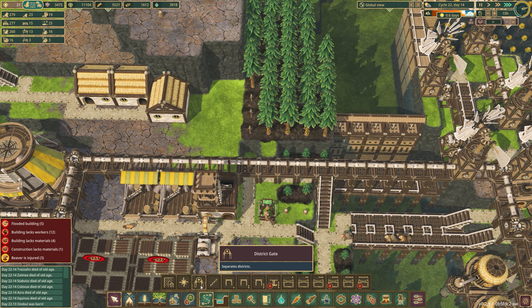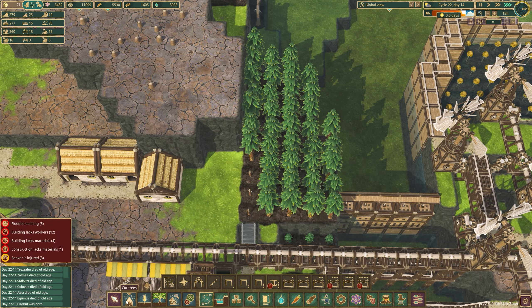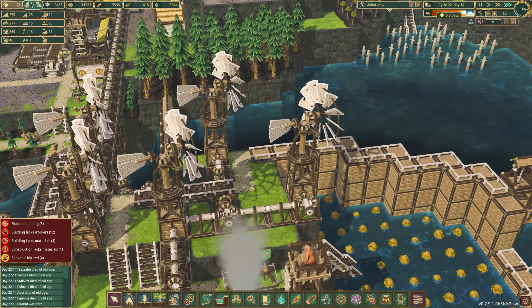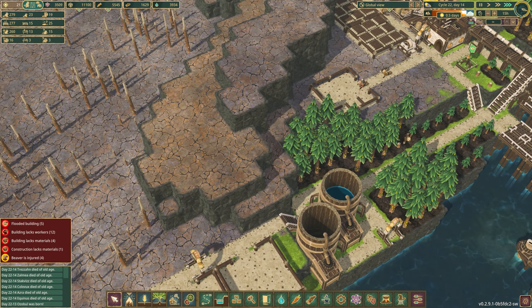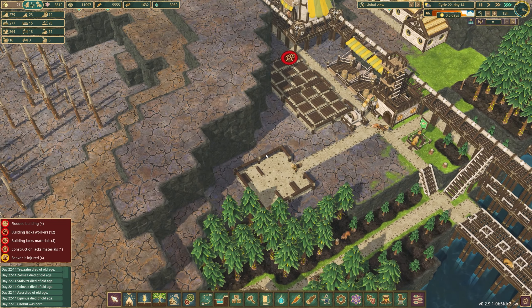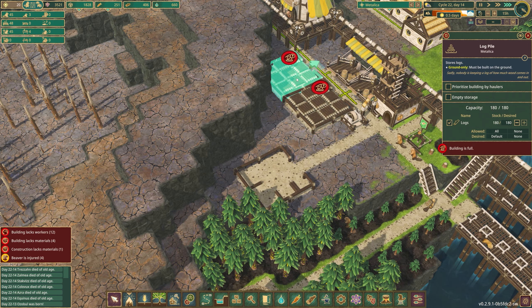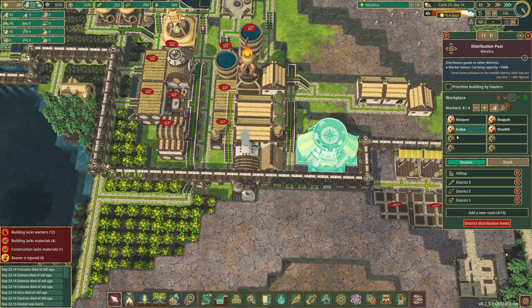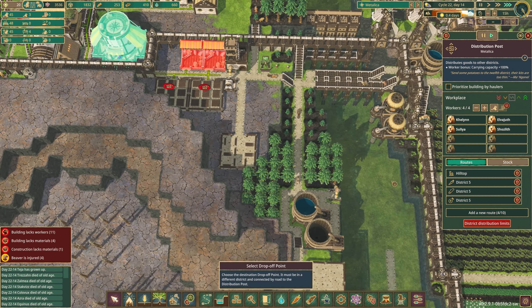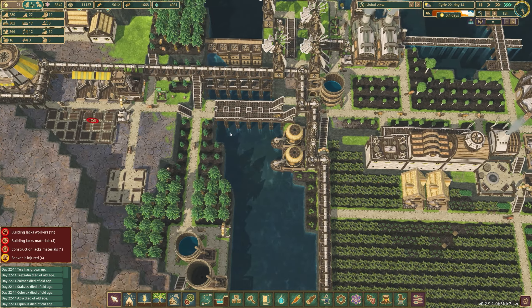Things are going better — that is much better. You can see how fast those logs are coming in and out. It's almost like we should send some from Metallica over. Why don't we do that? We've got room for routes — why don't we send some logs over? I think that would be a helpful thing.